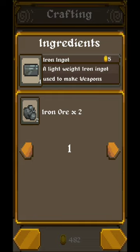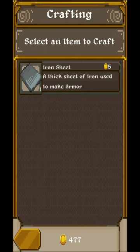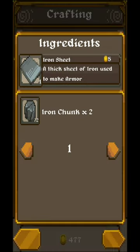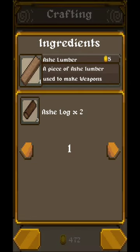I'm going to craft an iron nugget. Depending on how many materials you have, you can increase the crafting capacity. If I had more iron ore, I'd be able to craft two of those things.